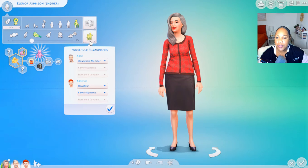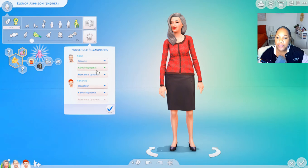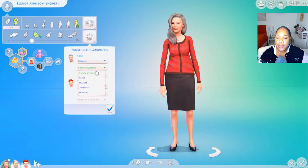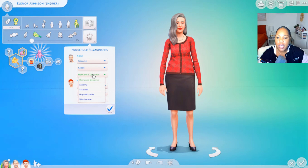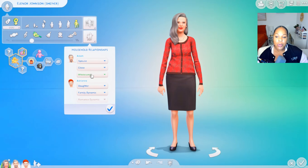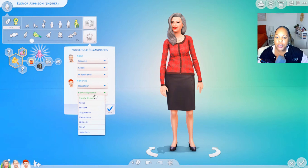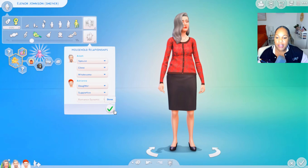I haven't put together my household relationships yet, so I'm just going to make Adam my spouse. In the family dynamic, I'm going to do that as Close, and I'm going to do the romantic dynamic as Wholesome — so we have a regular dynamic, just our relationship in general and then our romantic relationship. And then we have our daughter Adrian, and for our family dynamic I'm going to go for Supportive. I think that's really cool.